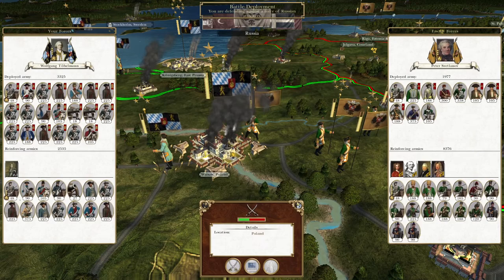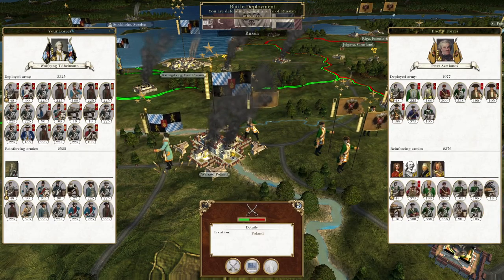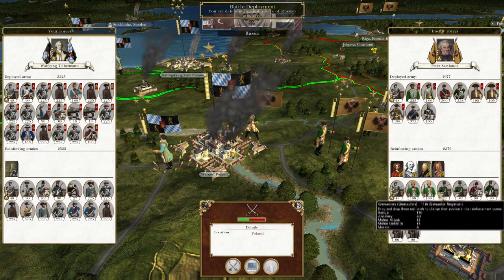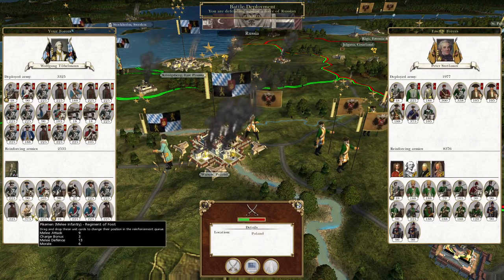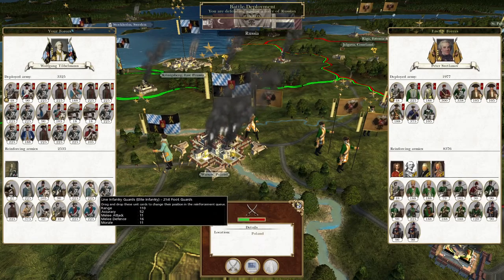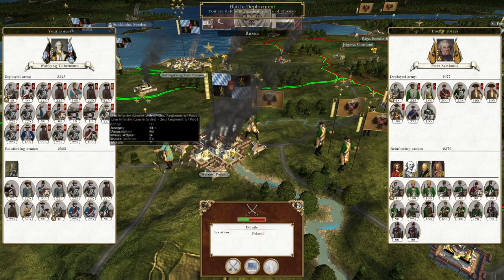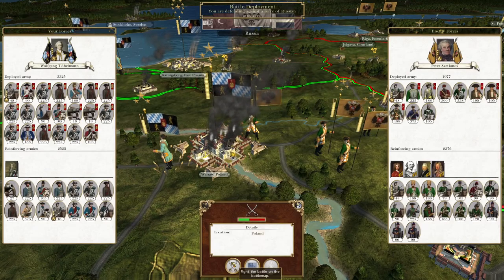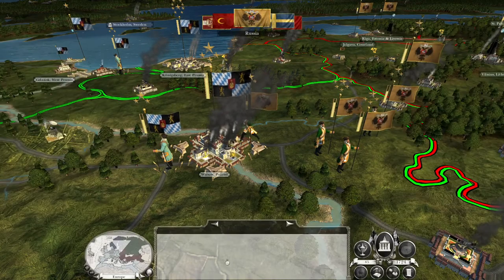Russia has attacked Warsaw and we must defend against a huge, huge army — or huge attack I should say. I haven't necessarily got the best things to defeat it, so first thing I want to do is get my artillery into the mix. There's no units attempting to rout. This is going to be 10,000 Russians versus 5,000 Germans.